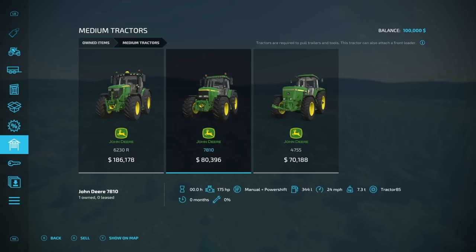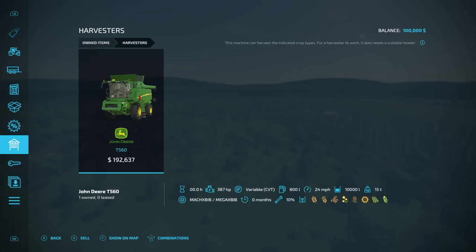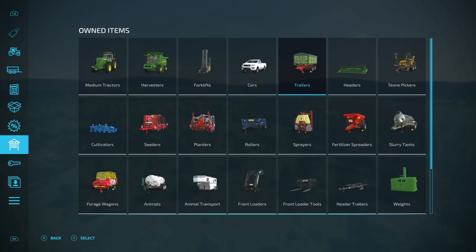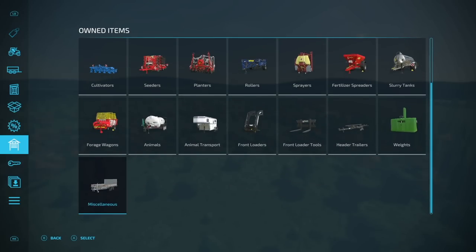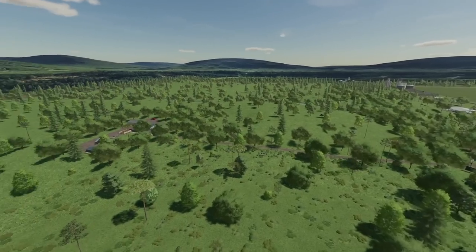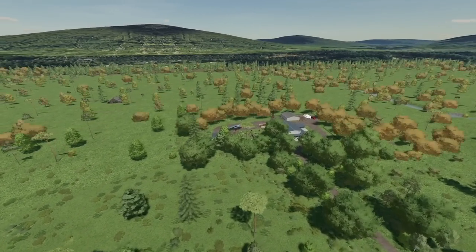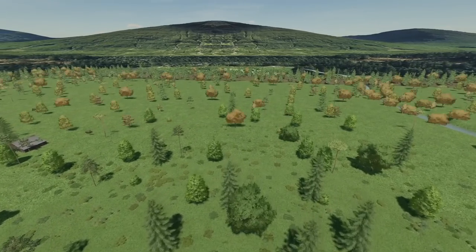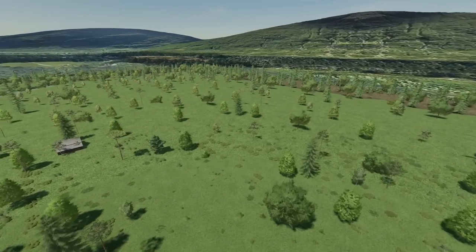I don't have slot counts because I don't have internet on the consoles, but I can show you some of what we own: quite a few different John Deere tractors, a John Deere harvester, an Unheiner forklift, a pickup truck, trailer, headers, stone pickers, cultivators, seeders, planters, a roller — one of everything. That's a little introduction into the Green Valley.